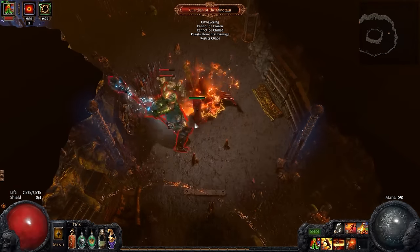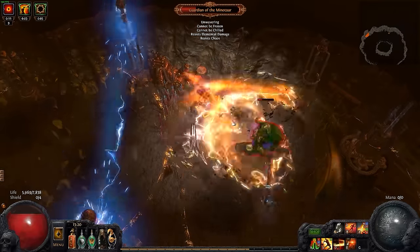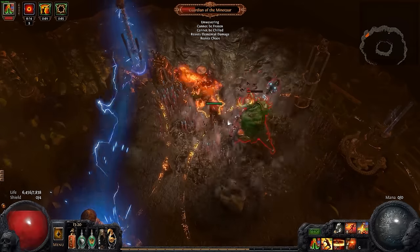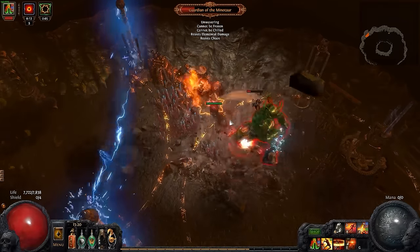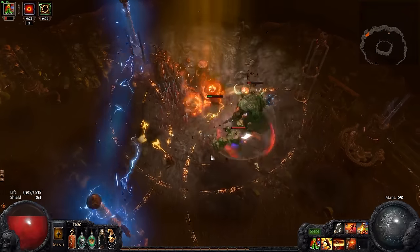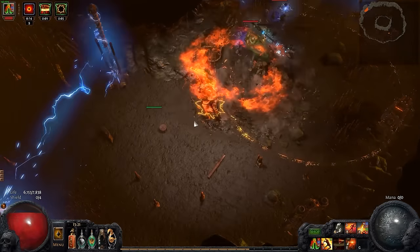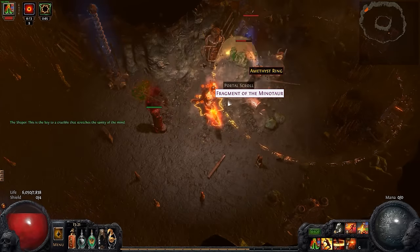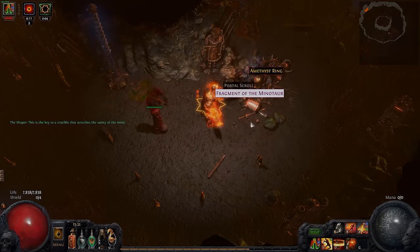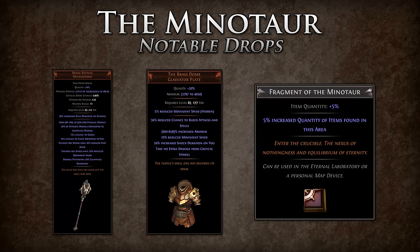Once you start activating lightning barriers, the fight will become a little bit more claustrophobic, requiring you to either face tank the boss or move through the barriers. If you do have to move through a lightning barrier, try to lure the Minotaur as far from the barrier as possible before moving through it. Remember that if you have instant teleport movement skills like flame dash and lightning warp, you will be able to avoid all effects of the lightning barrier. If you ever run out of flasks, feel free to take a portal and reset them. Notable drops from the Guardian of the Minotaur include the Brain Rattler, the Brass Dome, and the Fragment of the Minotaur.